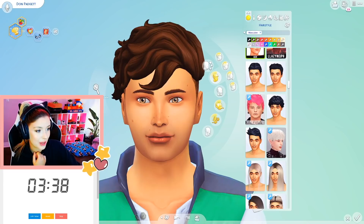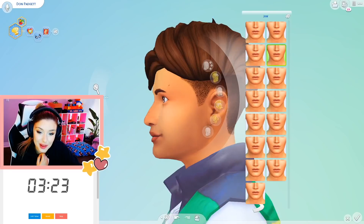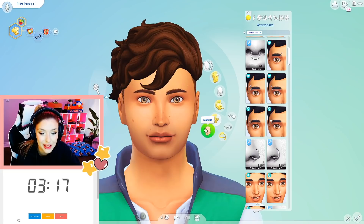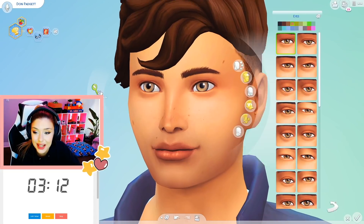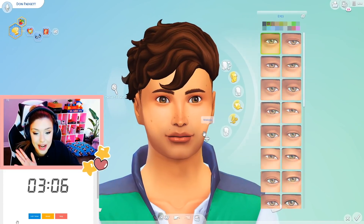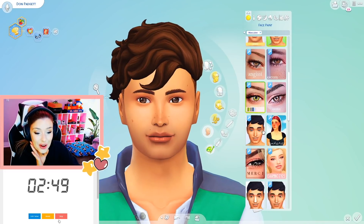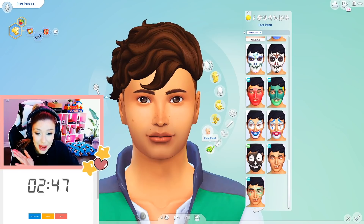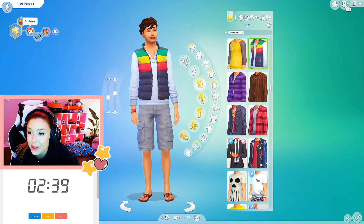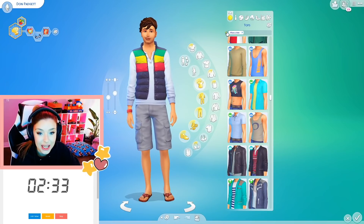Maybe I'll keep him with the brown hair. I think he's a pretty attractive sim. I'm going to raise his chin maybe just a little bit. I don't think he's going to get any piercings. Maybe I'll play around with his eye color — I like to make their eyes a little bit bigger. We'll go with darker eyes, that looks good on him. Oh, these eyes make them look so cute — let's use these. I have no idea where I got those but he's adorable. Let's give him an outfit.